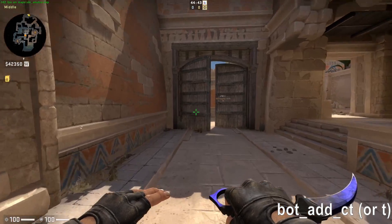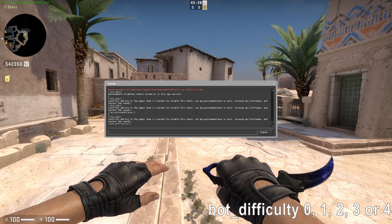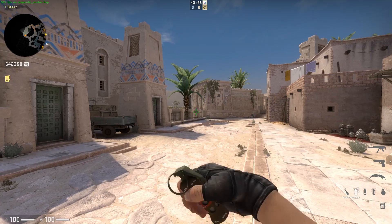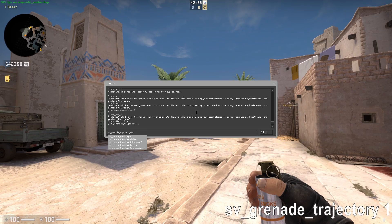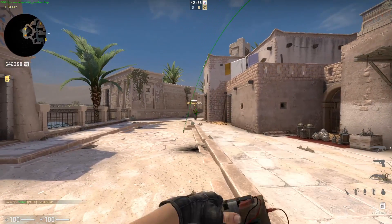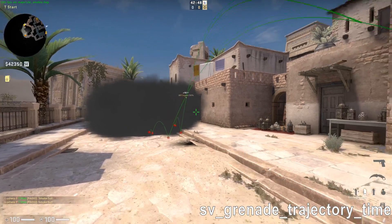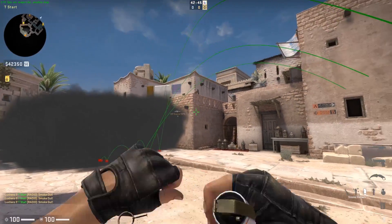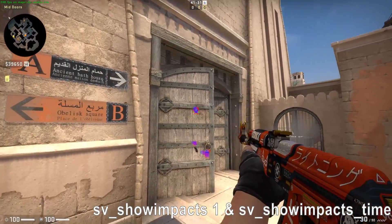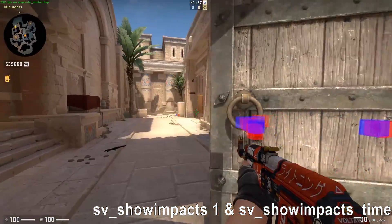Bot Add CT or T — this will add a bot on either side. Bot Difficulty 0 to 4 — this will adjust the bot difficulty; restart the round for this command to take effect. SV Grenade Trajectory 1 — this enables a visual on the grenade trajectory. To change the timer of the grenade trajectory visual, use SV Grenade Trajectory Time. The same goes with bullets: SV Show Impacts 1 and SV Show Impacts Time show where bullets landed as well as how much penetration they achieved.